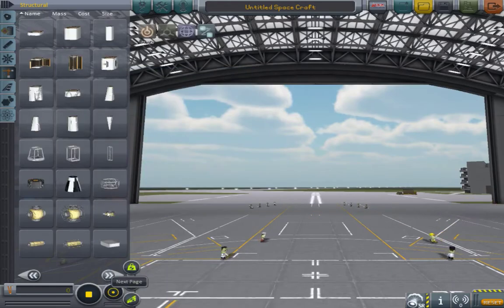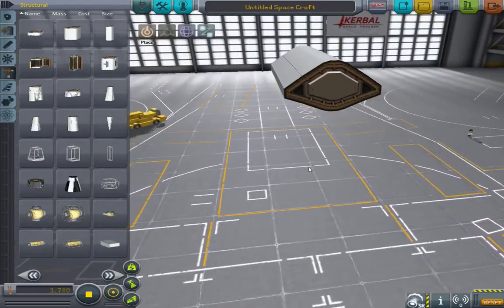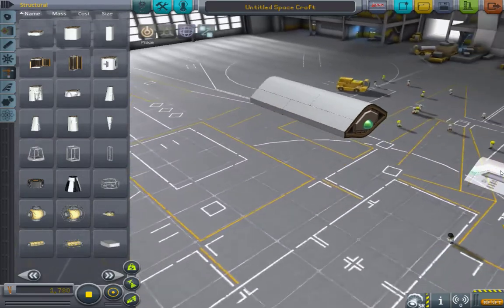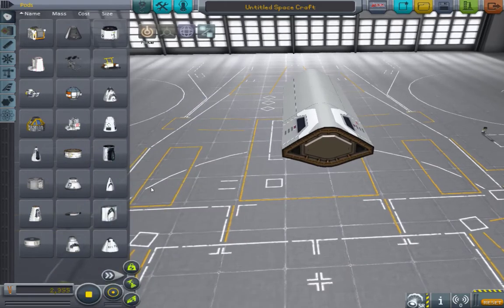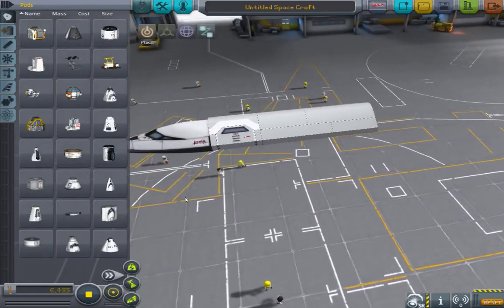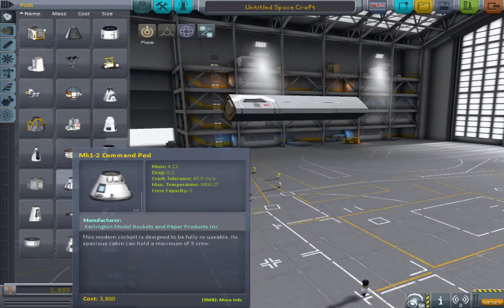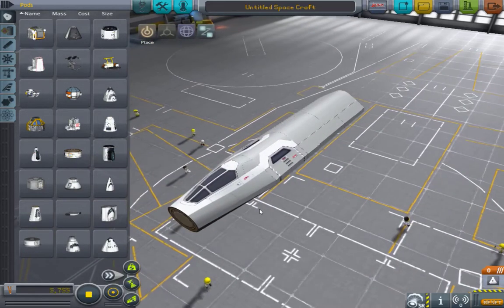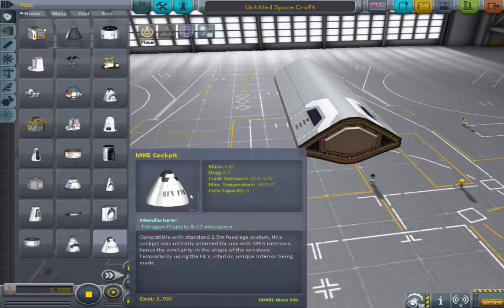Then we go to Mark 2, which has that slanted look — like from the Better Space Plane parts or something like that. I don't remember what that was before 0.25 came out, and this was part of that update. The pod that goes with it is this kind of pod. It actually goes better with — I forgot to show you — this pod, which was a one-person cockpit. That's the Mark 2 size.